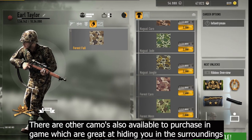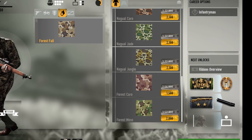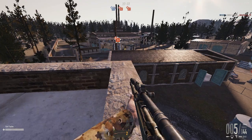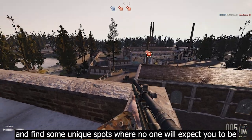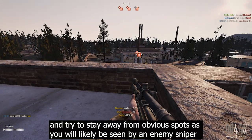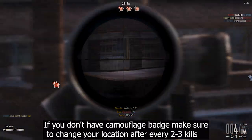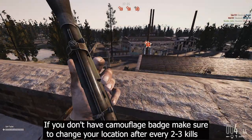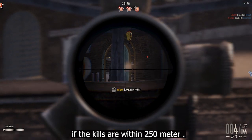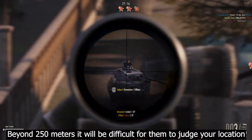There are other camos available to purchase in-game that are great at hiding you. Try to choose a camo that matches the ground, find unique spots where no one will expect you to be, and stay away from obvious spots as you will likely be seen by an enemy sniper. If you don't have the camouflage badge, change your location after every 2-3 kills if the kills are within 250 meters — beyond 250 meters it will be difficult for them to judge your location.